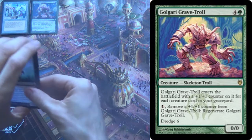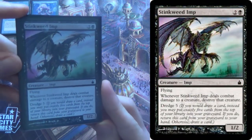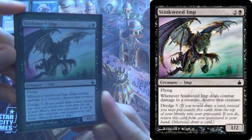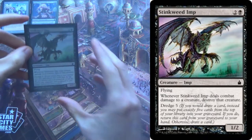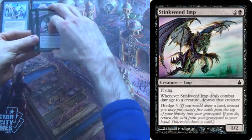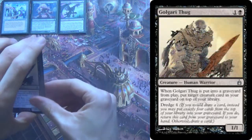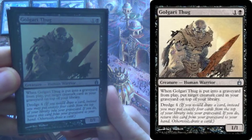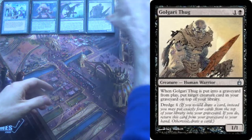The next step down is Stinkweed Imp. It doesn't really matter what these cards do except for dredge. In this deck we aren't going to be casting any of them — this one is just dredge five. And then we have Golgari Thug, our next one — it's dredge four. That's all you need to know.